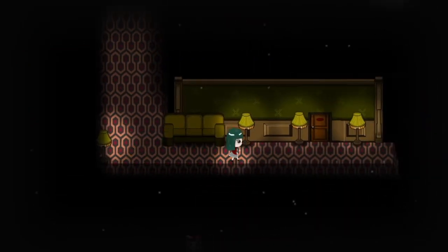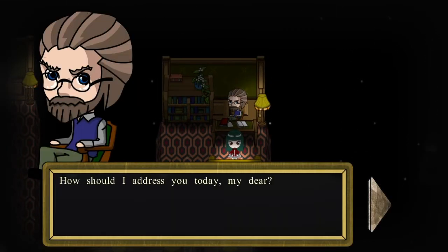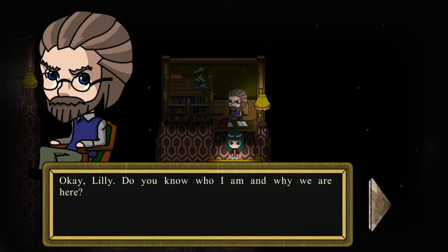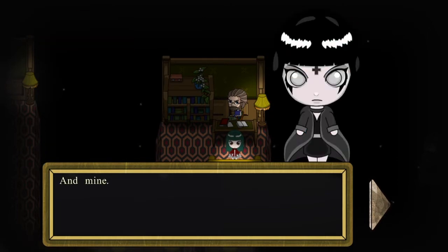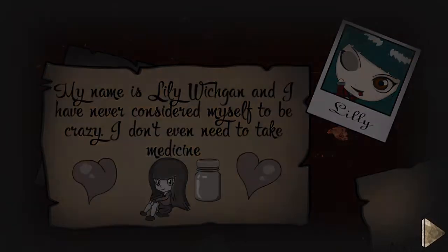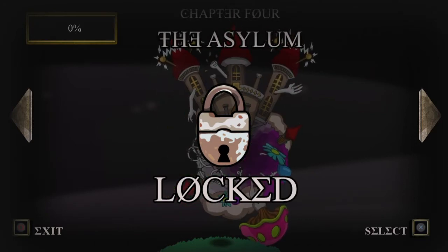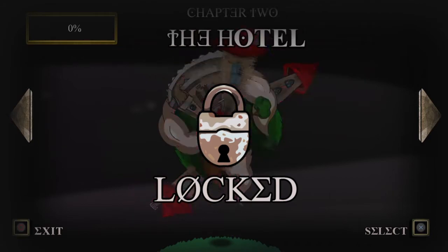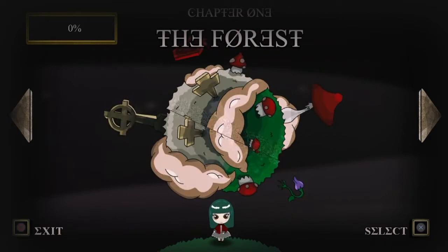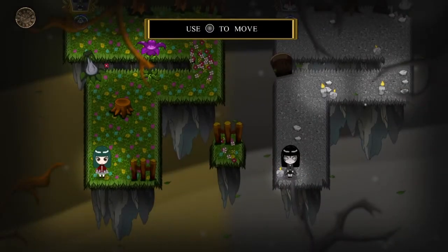In the beginning, it starts off very simple — it just starts off with a story and you're just getting used to the game. If you want to get the Platinum, you actually only need to do the first three levels. Only the very first one is open to start, so we're going to go ahead and click this and start with level one.